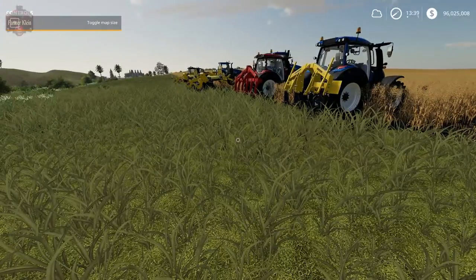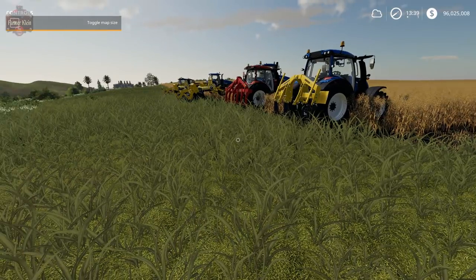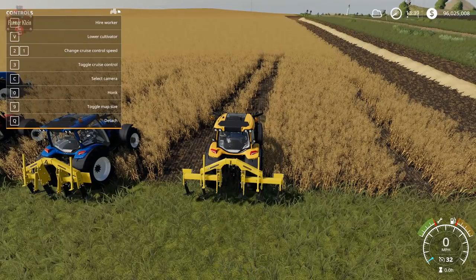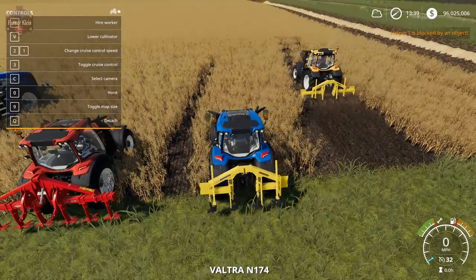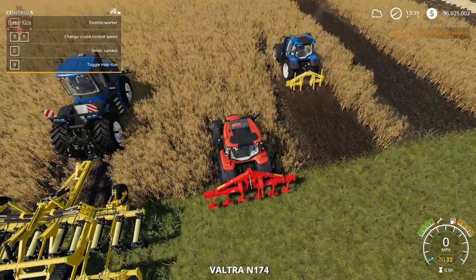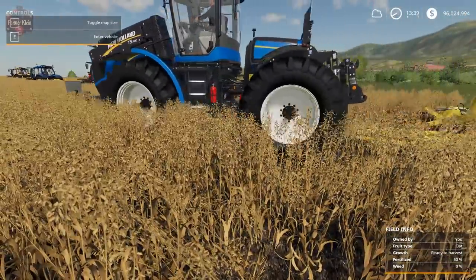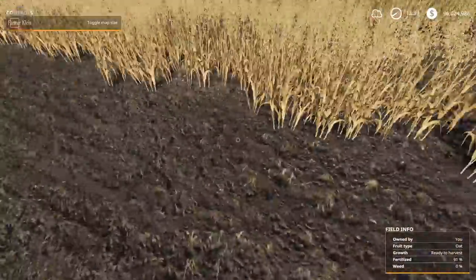I've set up a fleet of tractors and subsoilers. We're starting with the default subsoiler. When I hire the worker out, they are basically leaving a cultivation texture. They are leaving a nice cultivation texture here.